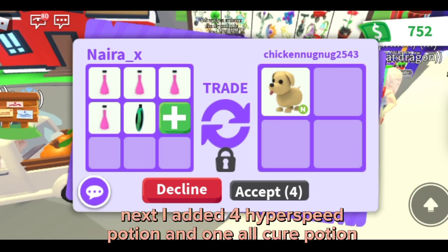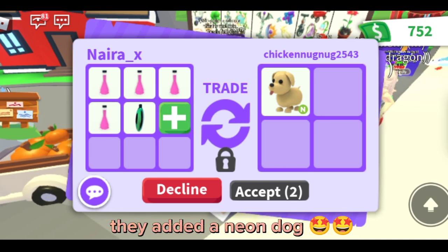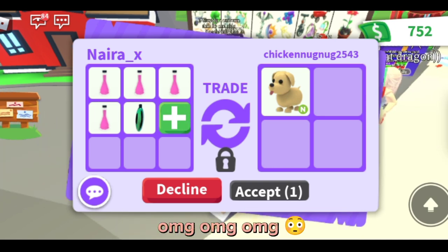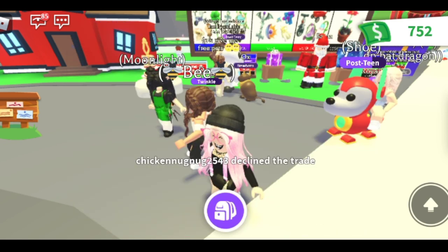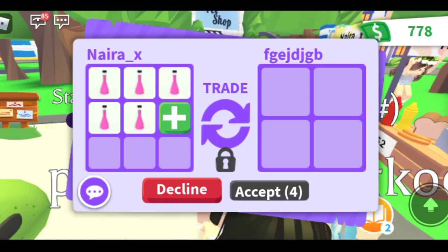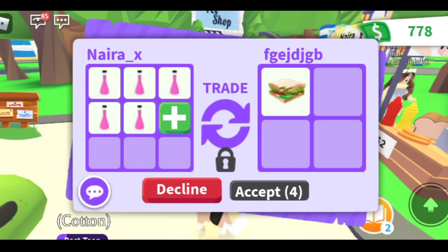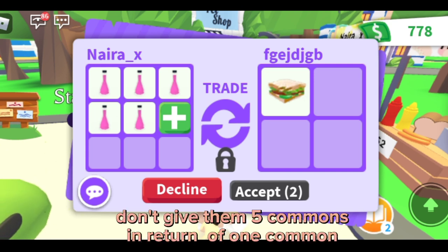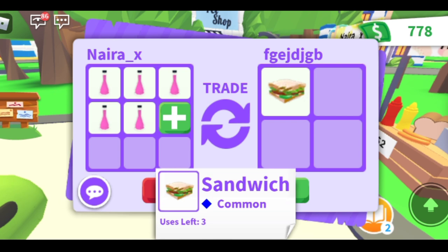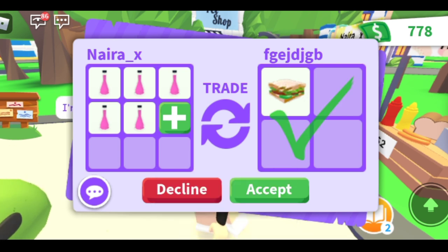Next I added four hyper speed potions and one all cure potion, and they added a neon dog. Are they really gonna accept? They are offering a sandwich, but that's not a good trade. Don't give them five commons in return for one common — it's a big no-no. I declined.